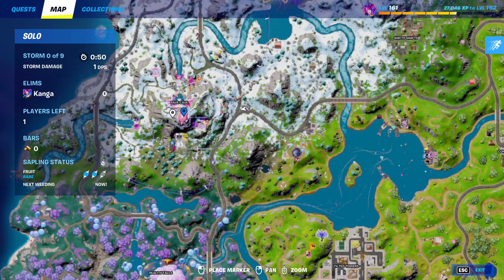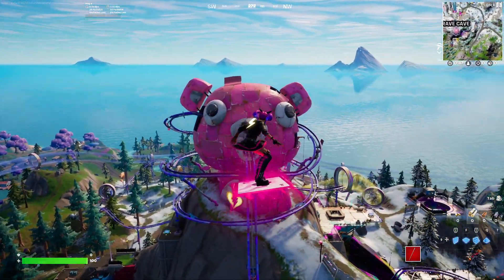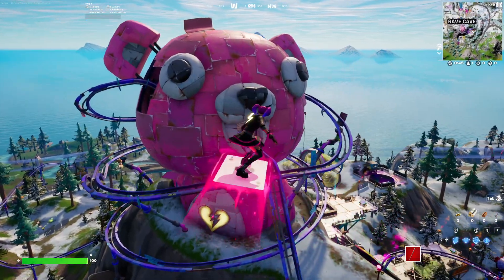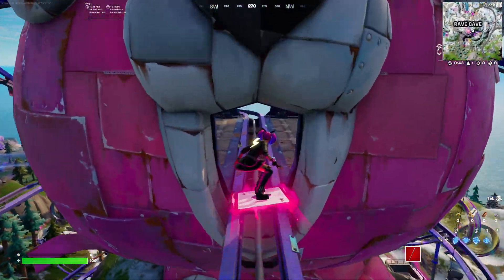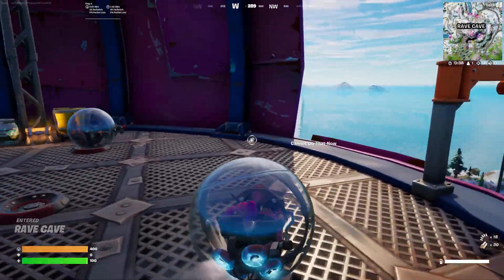First things first, you want to land at Rave Cave. Land at the top of the mountain, and in the head of this giant Colosseum area you will find some ballers. Go into this area and you can see there will be ballers right there.